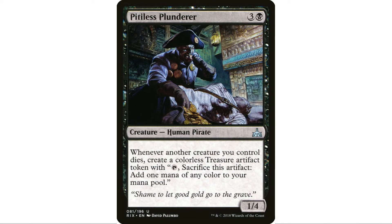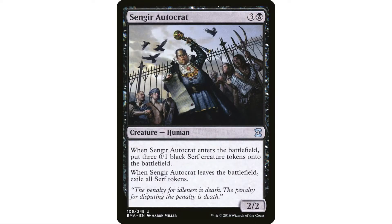Pitiless Plunderer is a no-brainer in any aristocrat-style deck. In particular here, we're sacking stuff to make treasure tokens and then sacking those treasure tokens to Keskit. Sengir Autocrat is also great — cast him, get three serf tokens to immediately sack to Keskit. Essentially you're paying four mana to look at the top three cards, put two in hand and one in the graveyard — solid value.